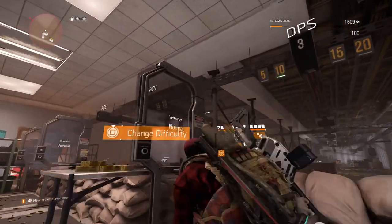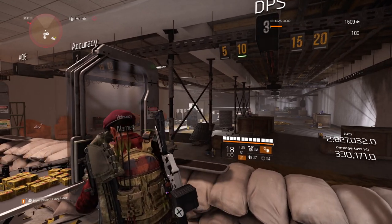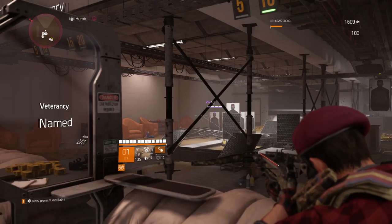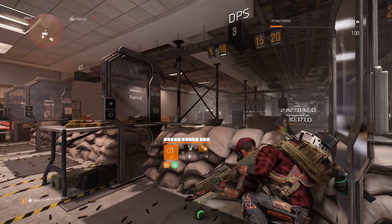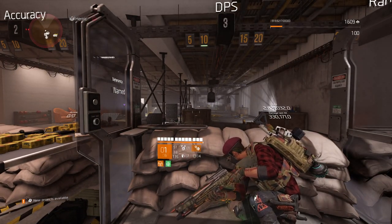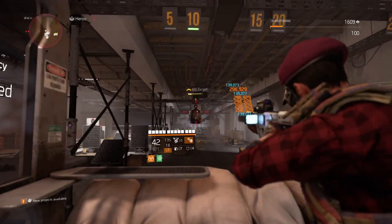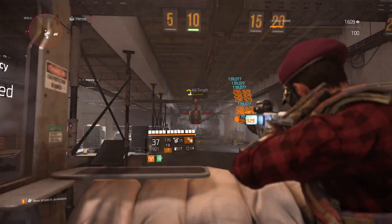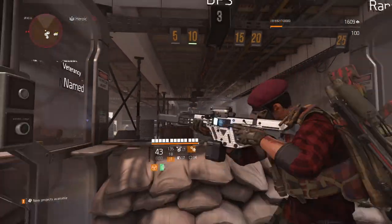Pulling out the crossbow — I've already regenerated full ammo. It's hitting for about 3 million on a shot. You can see in the bottom corner there's a little green icon that's come up, so now shooting at a target I've got that amplified 40% damage increase. If I then use the Chameleon, I'm going to get another 90% on top of that.